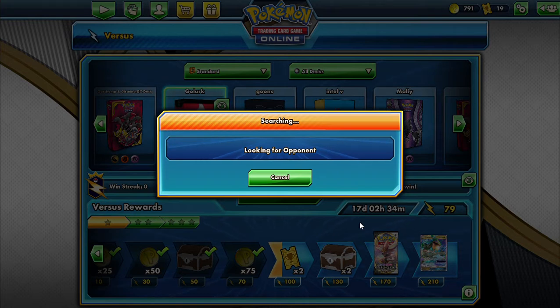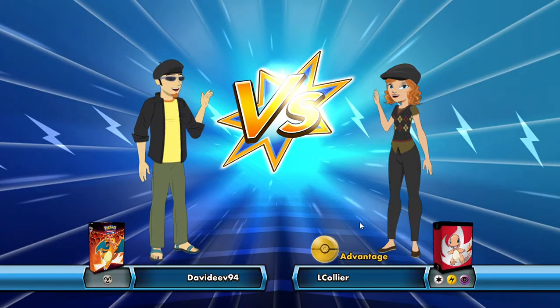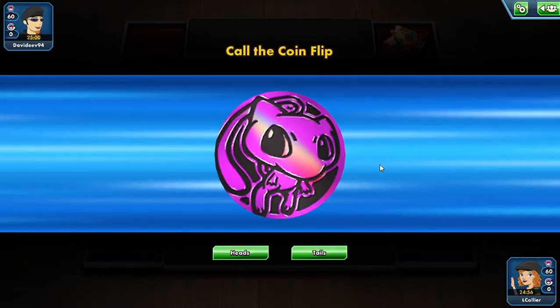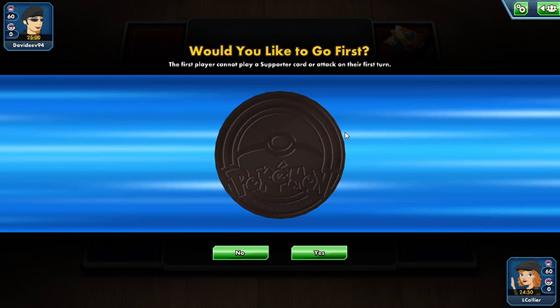If you have any suggestions for this deck, feel free to comment and let us know what you think — maybe some better draw power abilities in standard. I don't think Spell Tags are going to be post-rotation, but most of everything else in this deck should be. The Treasures are not either. We won the coin flip so we're going to go first.